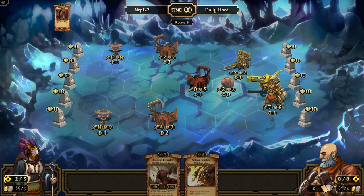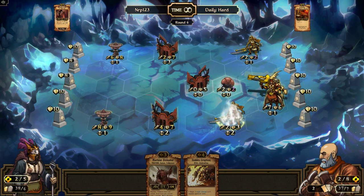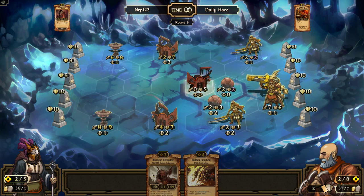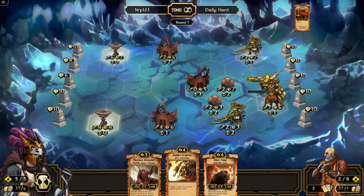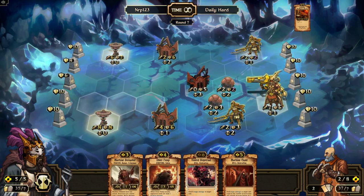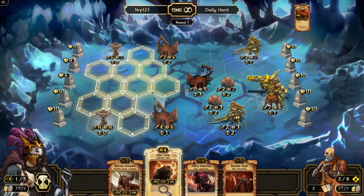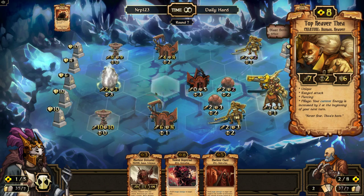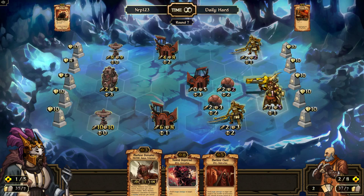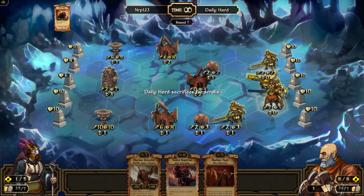So now how do we handle Thea? I'd rather have him attack my structures than my idols — attacking my structures hurts less. Let's get rid of sudden eruption — I can do four damage just with machine chant. Let's put this here and lure Thea to hit it. I'll take Thea with machine chant, which is good. Is Thea gonna hit the idol right there? She's probably gonna move down there.